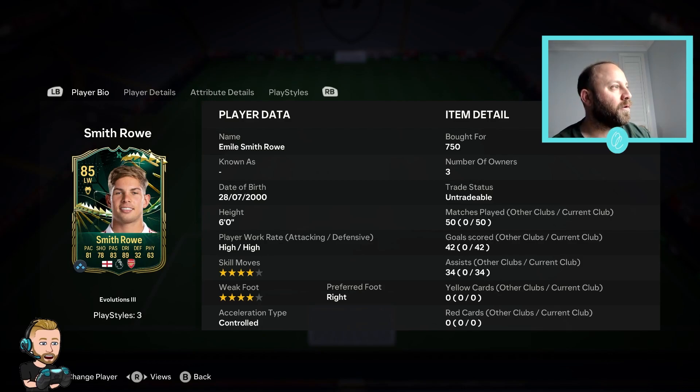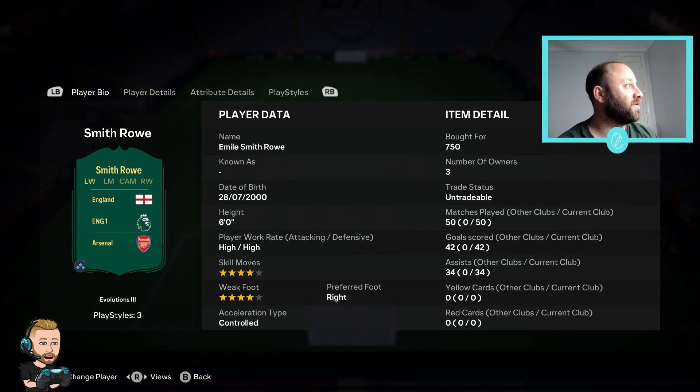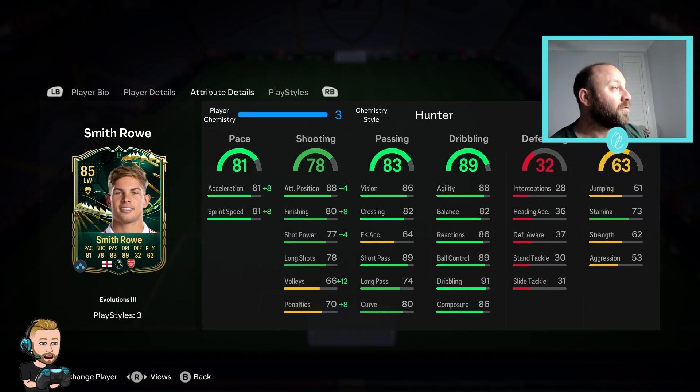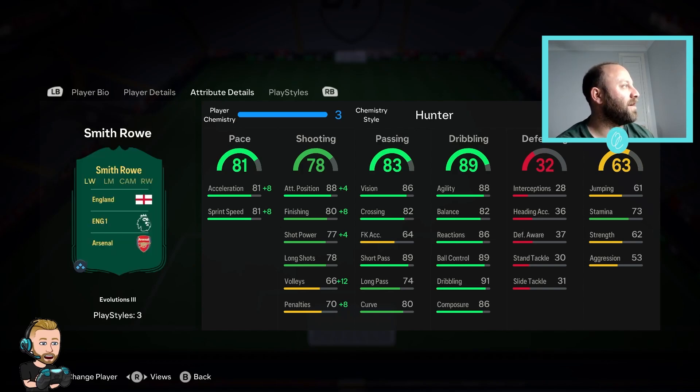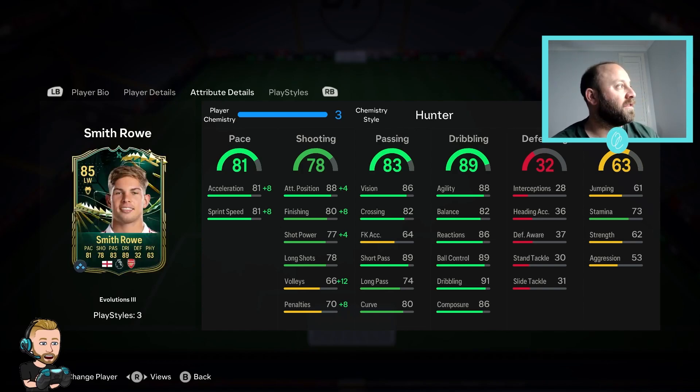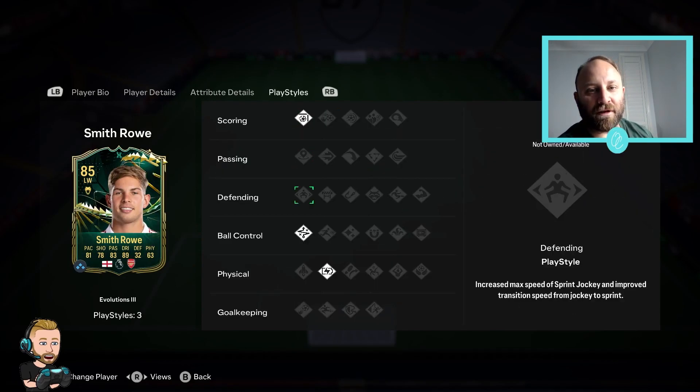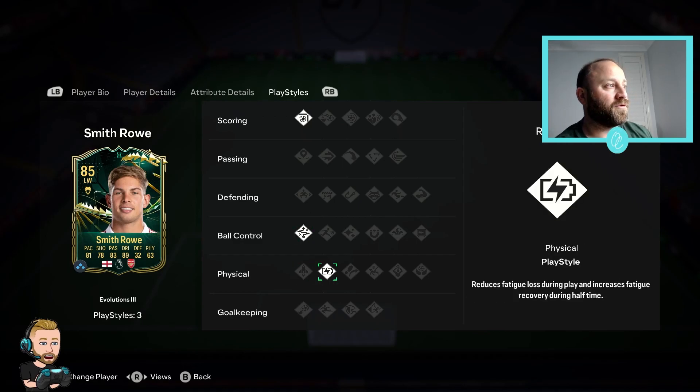It's really a positive vibe this year from EA and this card is looking pretty sweet. There are some areas we can improve and I'm probably going to put a Hunter on him - or an Engine, depending if he's playing as a CAM or striker. Right now he's got the Hunter on because I was playing him as a striker just to get those goals. Emile Smith Rowe - happy to have him in the club. He's got four positions and three play styles - ball control and Relentless, which is what you get from the Relentless Winger.